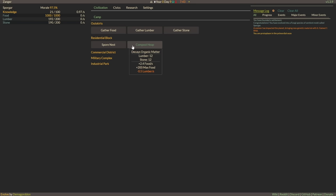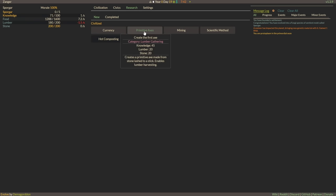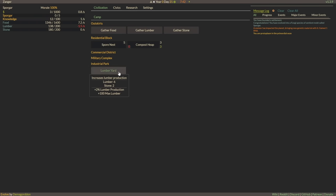Compost heaps give extra food per second, and it costs a little bit of lumber. Let's buy a couple of spore nests. We're going to burn through an amount of our lumber, but I think once we have enough people, we'll probably be able to get more. Our knowledge is going up pretty quick — actually, that's civics. We want to go back to research. Axes and currency. Why do we need currency? I'm actually kind of curious about that because it feels slightly unhinged that a fungal colony would require funds.